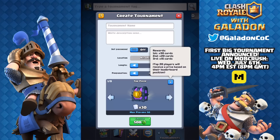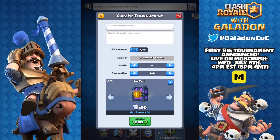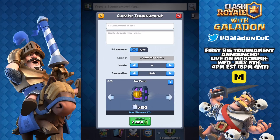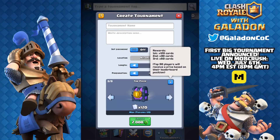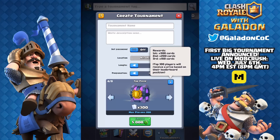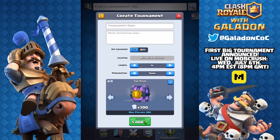There are nine sizes of tournaments, the smallest being 50 players costing 500 gems. Here's a quick secret: the achievement for creating your first tournament rewards 500 gems, so you get it right back. The sizes scale up from 50 players all the way to massive tournament sizes.